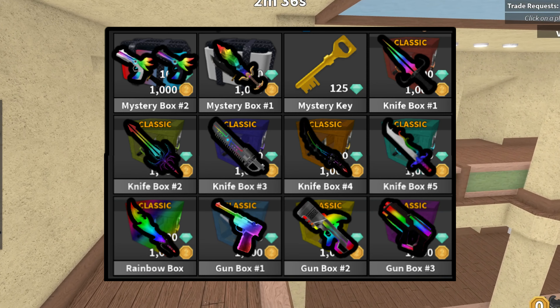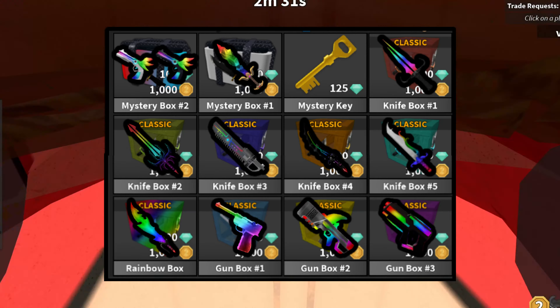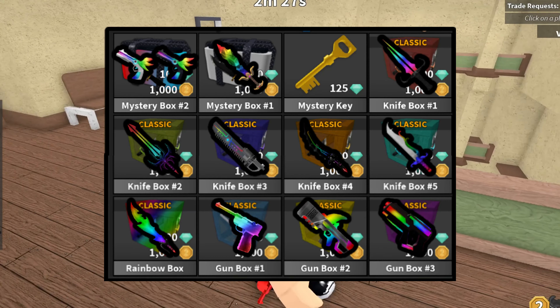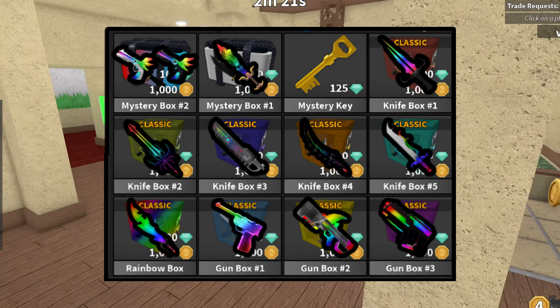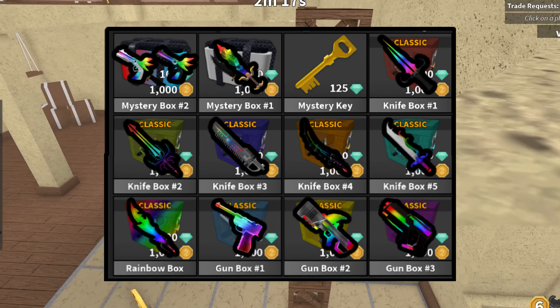Inside the Rainbow Box, that is actually where you can unbox Chroma Heat. And then we have Gun Box 1, Gun Box 2, and Gun Box 3, which you can get Chroma Luger, Chroma Shark, and Chroma Laser out of. This is just to help you know which box to target — if you want Chroma Shark, you unbox Gun Box 2; if you want Chroma Heat, you focus the Rainbow Box.